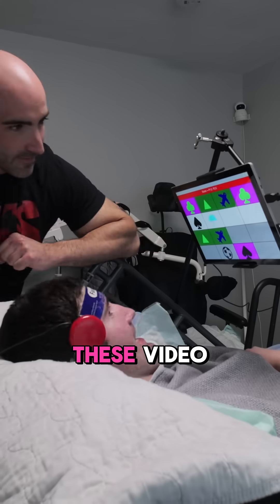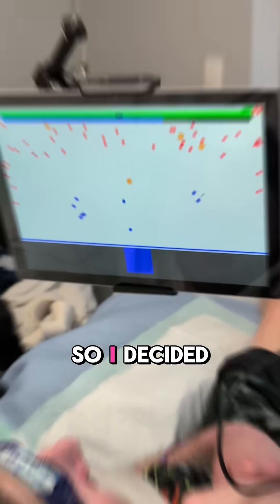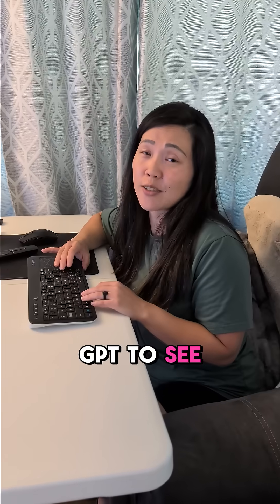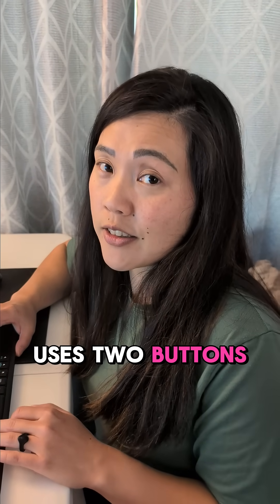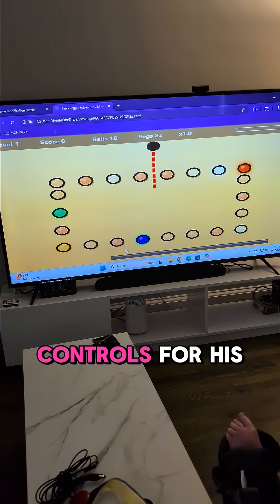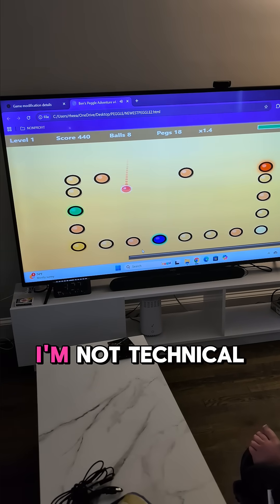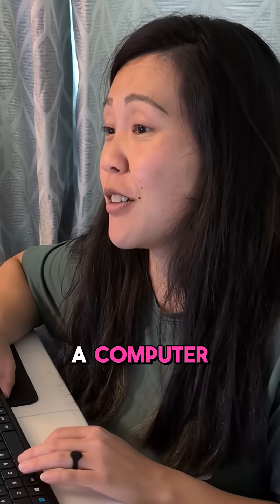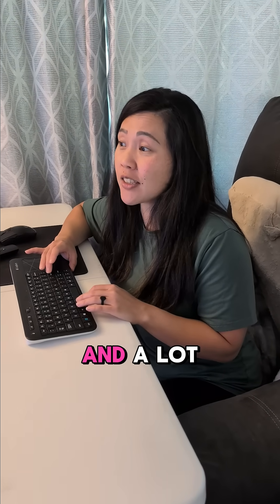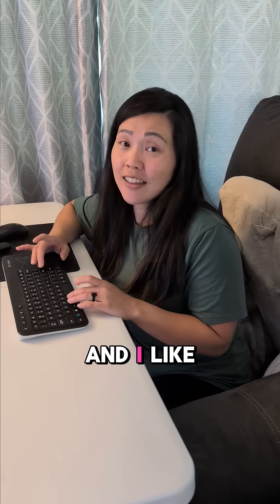I was watching Ari make all these video games for Ben. He doesn't know any coding, so I decided to use ChatGPT to see if I can make a game for Ben. This game only uses two buttons, just like Ben's controls for his other games. This is the first version of Peggle I made for Ben. I'm not technical at all — I barely know how to use a computer. This was all through prompts and a lot of trial and error, but I got something to work and I like to play it.